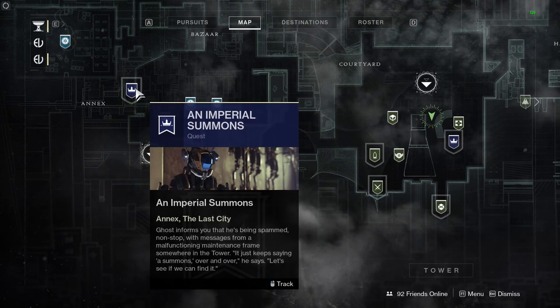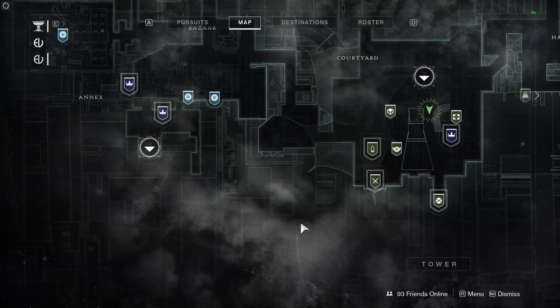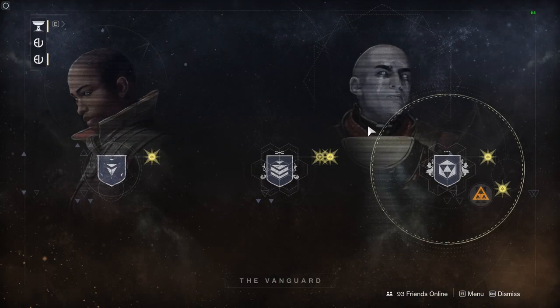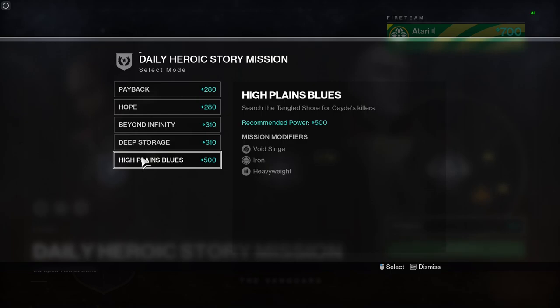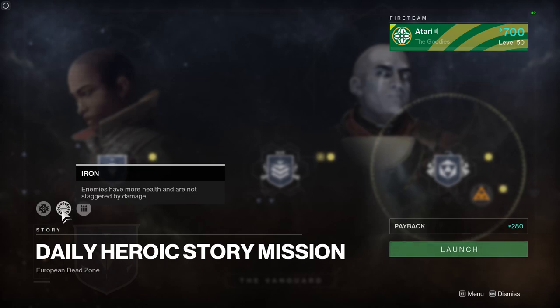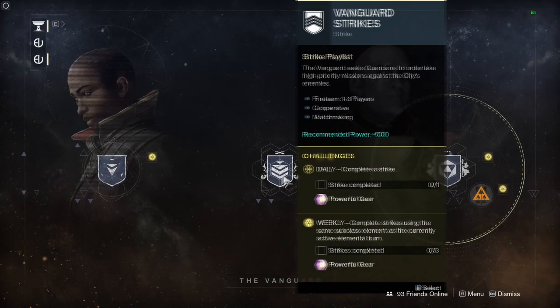Benedict 99 has moved from the depths of the cellar over to the Annex, so we'll have a look at what he's got in a moment. Destinations-wise, vanguard playlists — we always begin with the daily heroic story missions. Complete three of these to get yourself some powerful loot. You have a choice of five missions and these rotate on a daily basis, so every 24 hours these will change. The vanguard playlist has void singe for the week, and daily modifiers are Iron and Heavyweight, which change on a 24-hour basis at the daily reset.